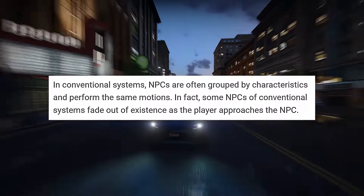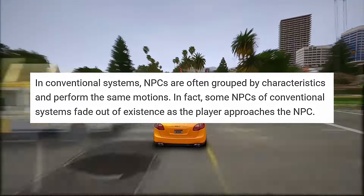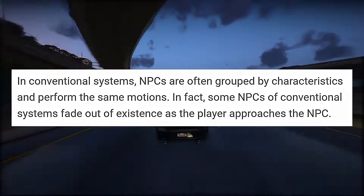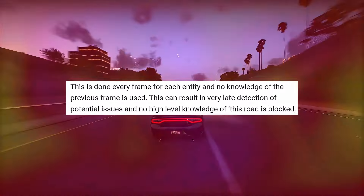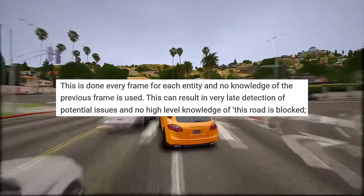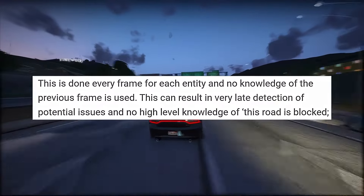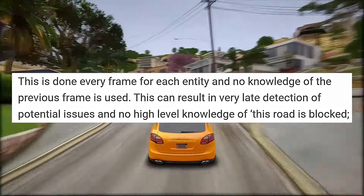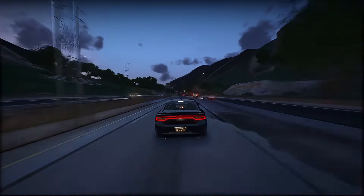Another drawback is its constraint in automating NPCs effectively. Due to memory and processing limitations, only a set number of NPC-controlled cars can be spawned in the game. Players crave a more immersive experience with a greater number of NPC-controlled cars on the road. Moreover, in conventional systems, NPCs often repeat the same actions, and some may even disappear as players get closer to them. In GTA 5, the system relies on local traffic avoidance — NPCs continuously scan their immediate surroundings each frame for any obstacles. Using a front-facing polygon, they gather data about the road layout and calculate the optimal steering angle. This process occurs independently for each frame without any reference to previous frames, resulting in slower detection, as the system may not recognize a road blockage promptly.